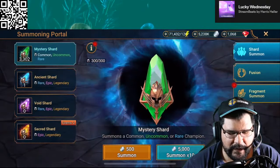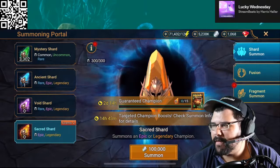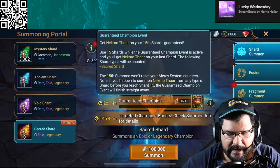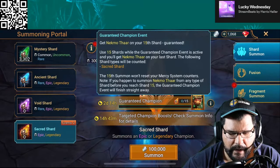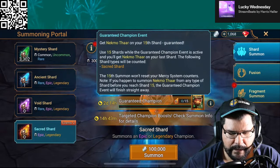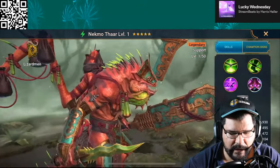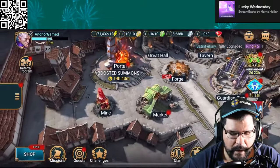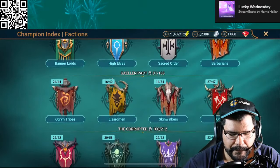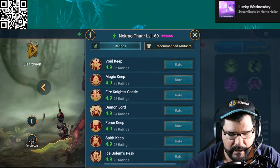One of the really cool things — check this out — they have a guaranteed champion. Necmo Thar on your 15th shard: use 15 shards and you get a Necmo shard. It doesn't reset the mercy system, so they also have a mercy system. Let's look at his reviews — wow, this character is insane! This must be a brand new character. One of the things I love about this game is it has reviews, and you can't review a character unless you actually own it.